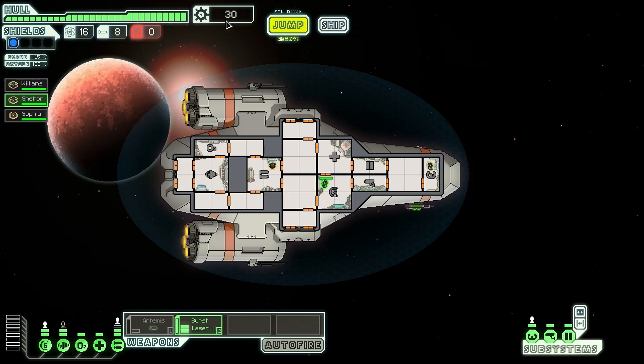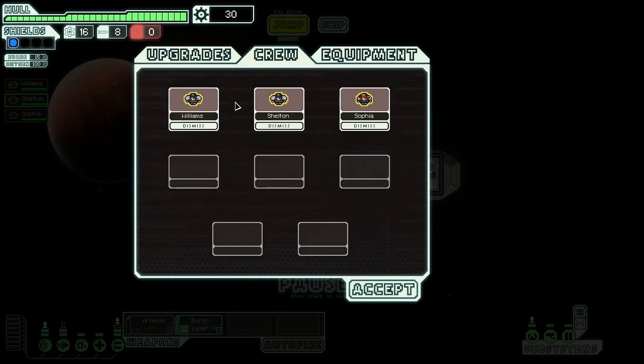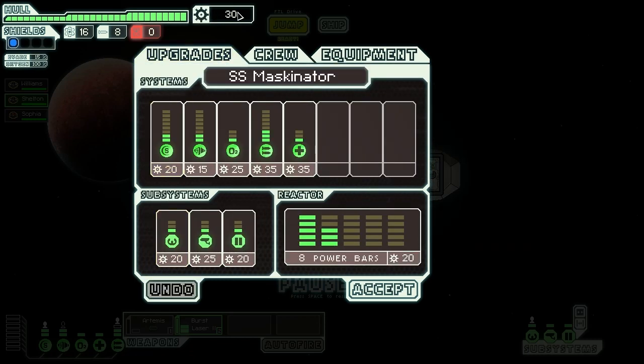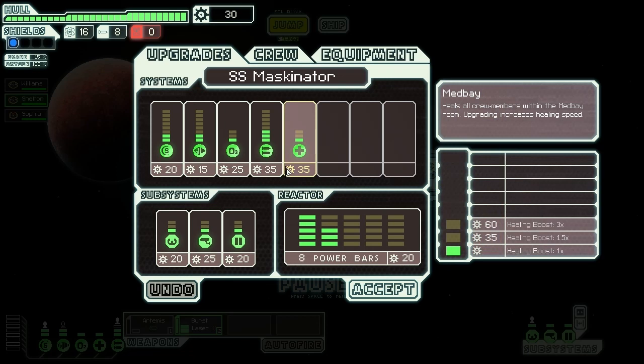The ship screen shows upgrades, crew, and equipment. As you can see, you can have more crew members and lots of equipment. Up here is our current scrap — that's the currency in this game, it's called scrap. Right now I'm going to upgrade the doors, because I don't want anything getting through. You can open and close all doors at once or just one by one.